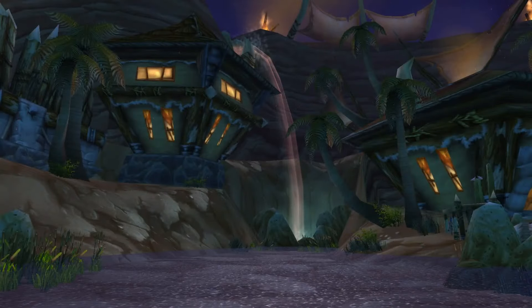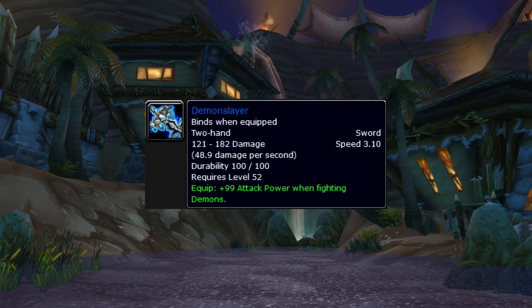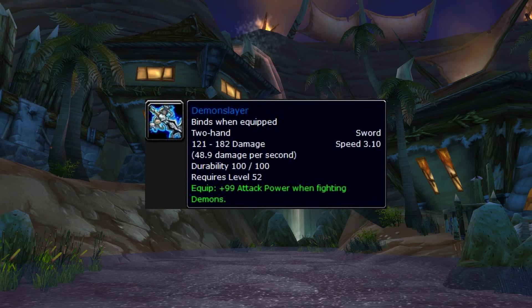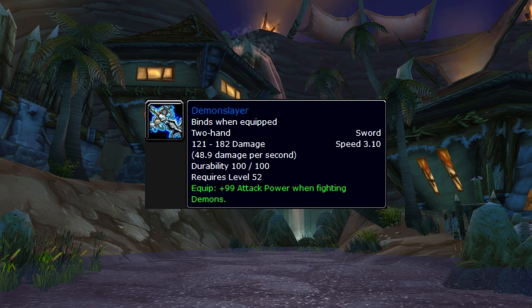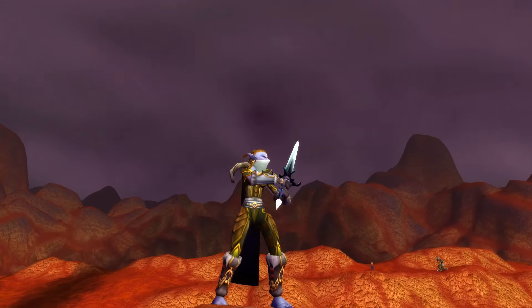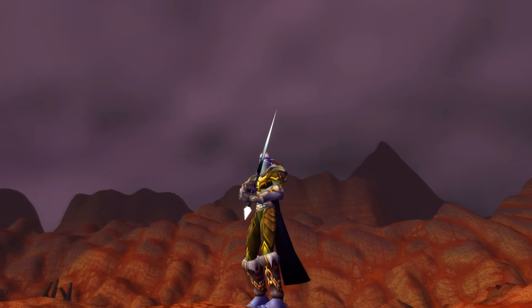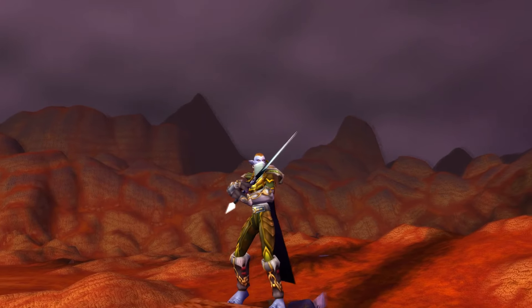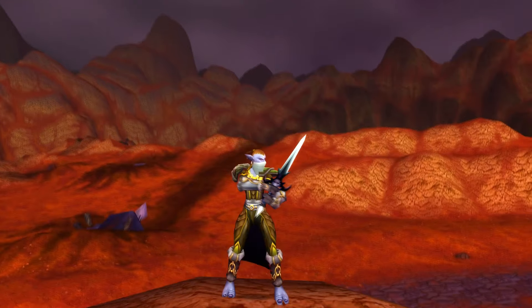Next item on this list is the Demon Slayer — another item that usually ends up cheap on the Auction House, mainly because it only has increased attack power against demons. However, for a hunter this item could be very useful when fighting demons or when your guild goes to kill Lord Kazzak. 99 extra attack power is more than some really good epics provide, and considering this is a level 52 blue item that isn't all that expensive to get, for the right situations this is a very nifty and underrated item.